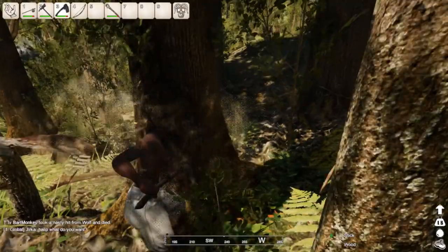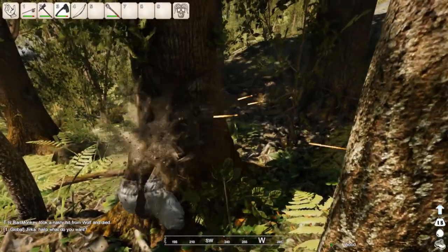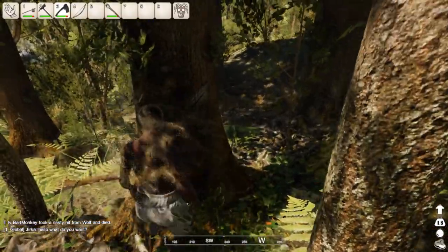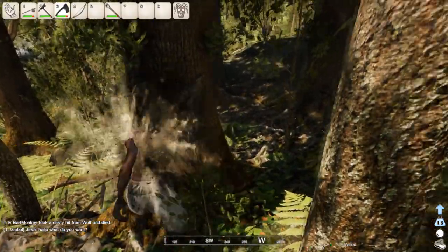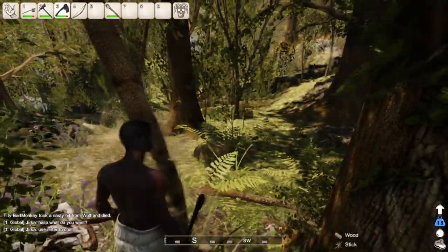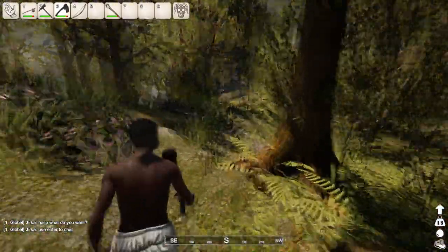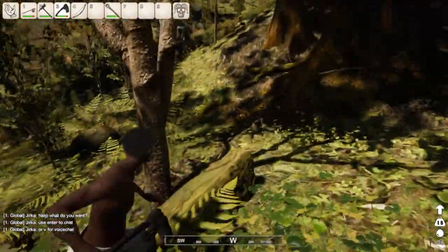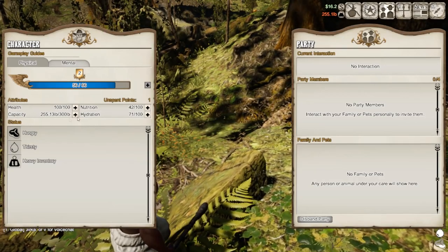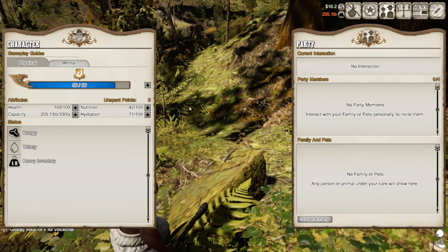Like in ARK, if you would like to access your leveling system or your character, you'll have a P button which you can use to access your character. From leveling up you'll have a few points which you can invest in, for instance, increased weight capacity, or health and similar things — just like in ARK. I can quickly show that by pressing B: health, nutrition, capacity, and hydration. I'll just increase my capacity a bit.